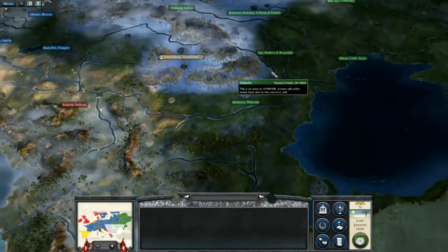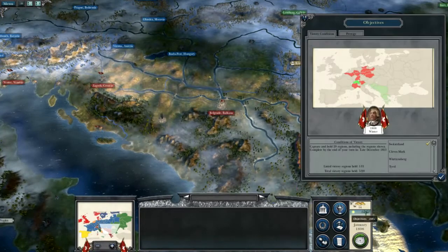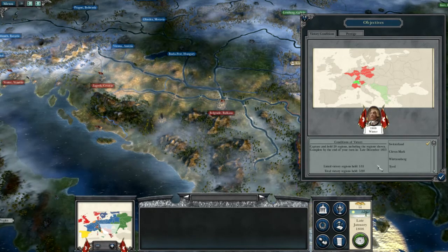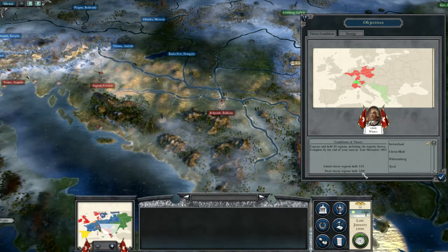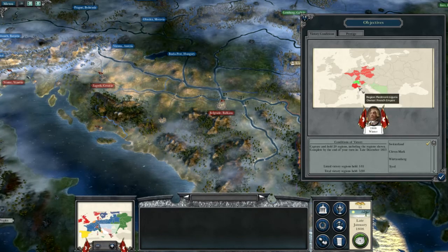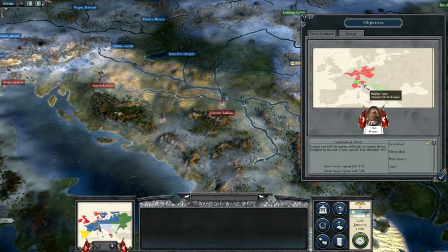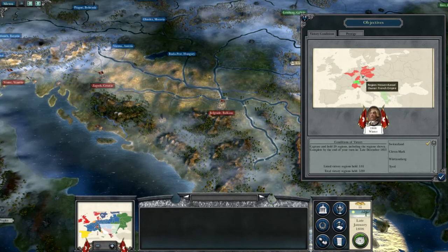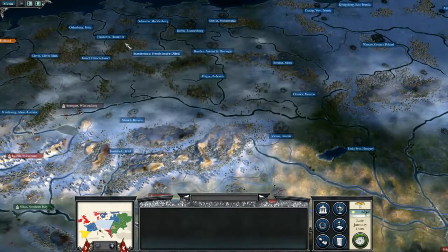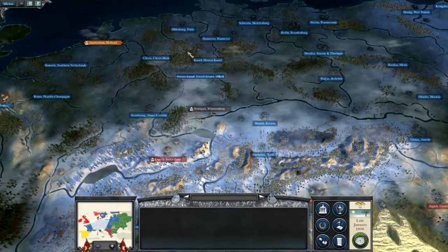So all of this part of the map we are against. Objectives: we need to take 20 territories. We currently have 5 victory regions held. We need 11 victory regions, but we need 20 overall. So I need to get all of these red ones, which are unfortunately held by the French Empire mainly. So war will be inevitable with the French, unfortunately. Look at the size of the French Empire — that's not good.